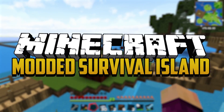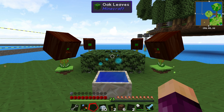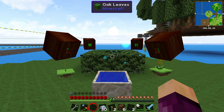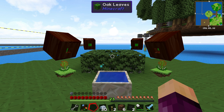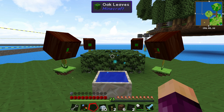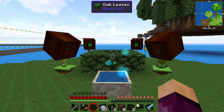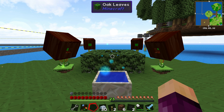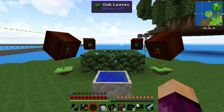Last episode we were working on turning our oak leaves into power using this Botania setup. Since then I've added a few more mana spreaders so that each Munchdew has its own. The reason is that if Munchdews can't send their mana — for instance because the mana spreader they're linked to is full — they enter a timeout of about 90 seconds where they do nothing. That's why the leaves stopped getting broken last episode.